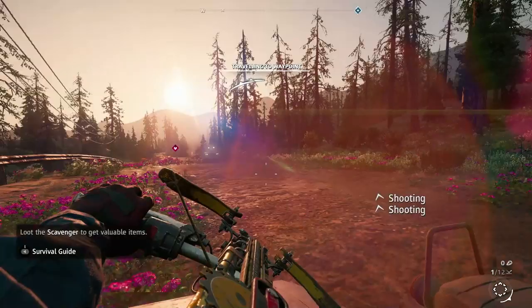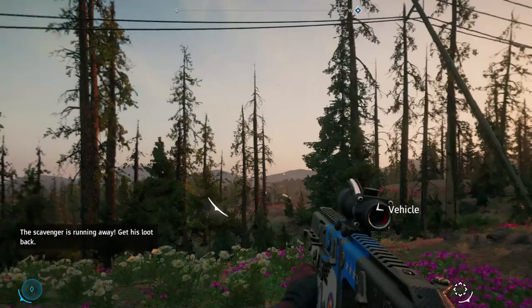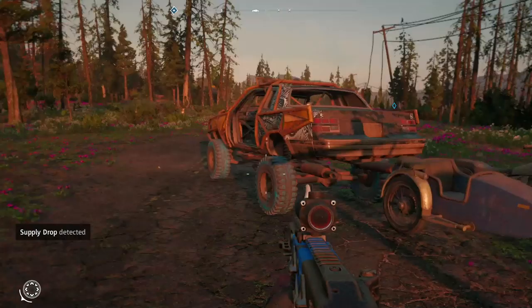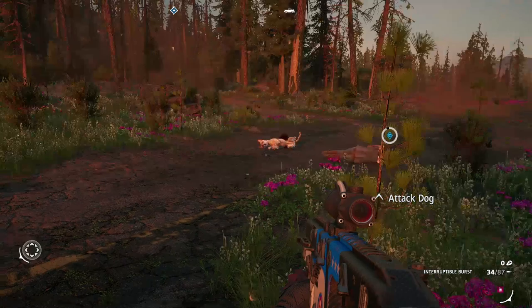They're trying to run us off the road! I need to get out of the vehicle. I've got this new gun — this is part of being a Ubisoft member. Let's see if it's any good. Oh, that is good! Nice, nice. Okay Carmina, looks like we've got a new ride.